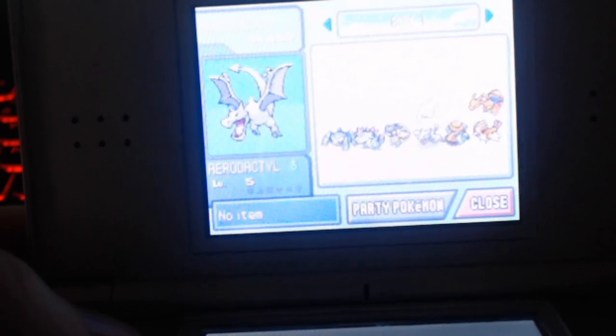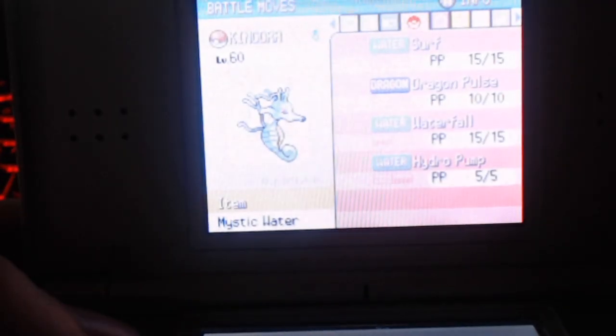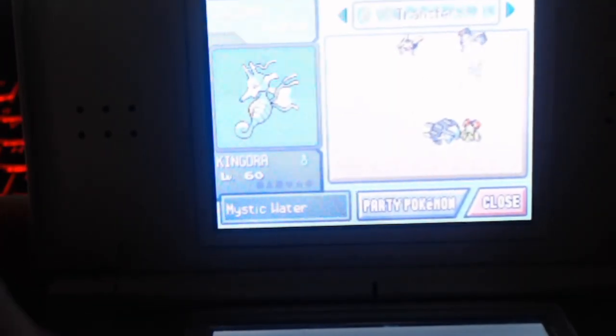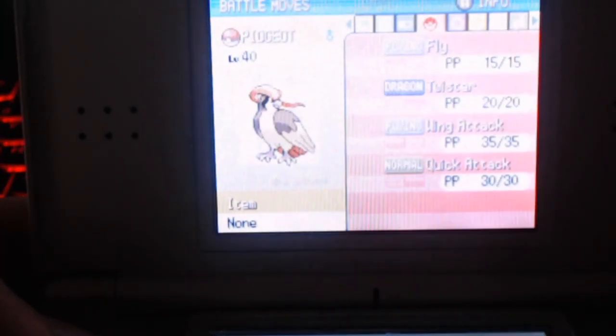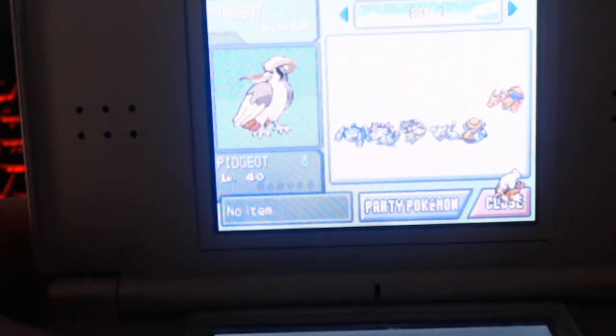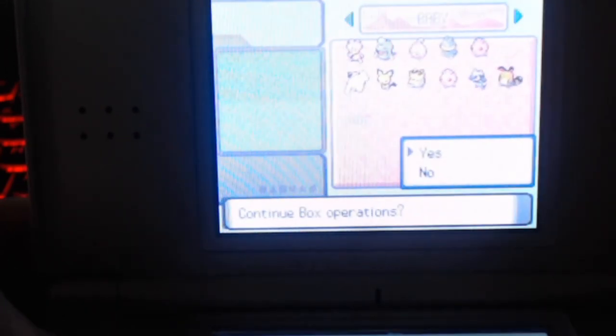I have a couple more — level 100 right there, that's crazy. This is kind of like exploring my old save file. We need a Surfer and a Flyer. Kingdra has Surf — putting you in my party. Get out of there, Castform. And hopefully Pidgeot has Fly — yes, it has Fly. This one also came from the Kanto region. Slapping you into the party as well.